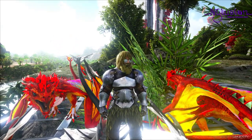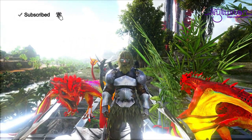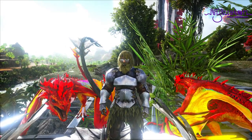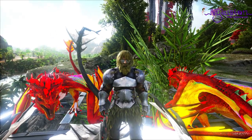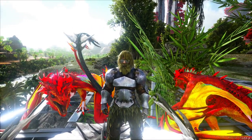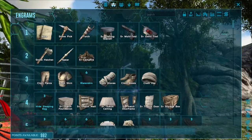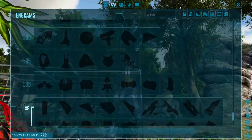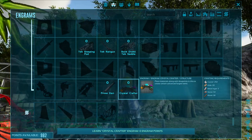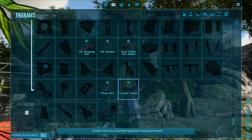Welcome back, Zykor here. Today in ARK I'm going to try and get some crystal rock drake eggs that came with the Crystal Isles dino additions. I'm not sure how to tame them — if there are eggs I'll grab them, otherwise I might need to use the crystal crafter to craft special crystals and tame the drakes themselves.